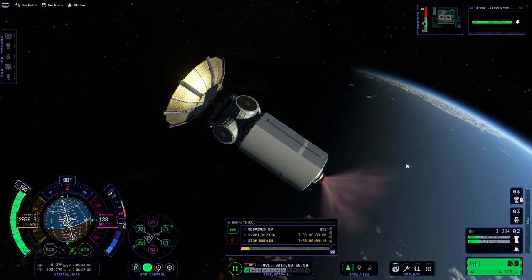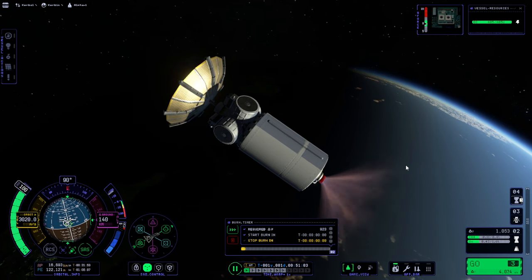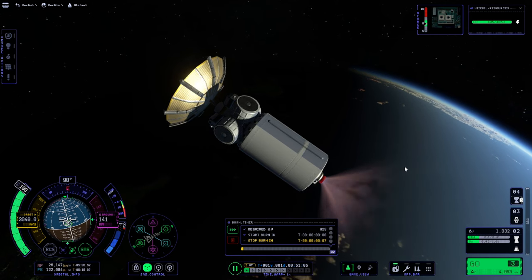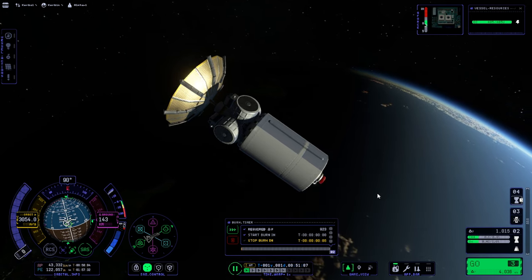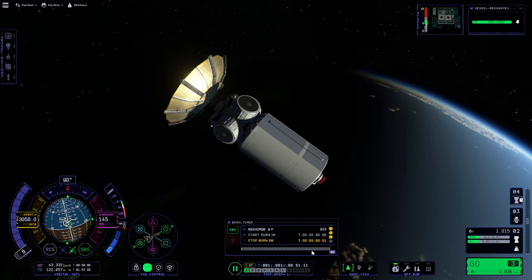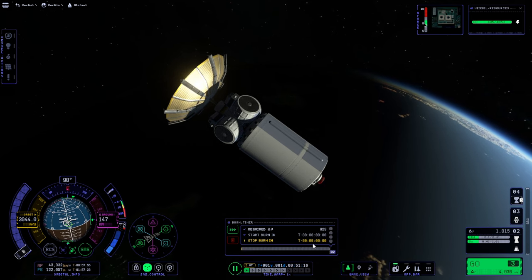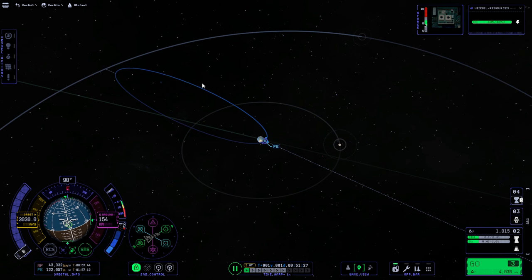Instead, it starts directly at the prograde vector even though we don't have any radial component, and the result is that we have extra radial components. So the whole maneuver node system is a little bit messed up. I stopped it right at the delta-V being depleted, but that was earlier than the lights, so there's a missed timing there, and it resulted in the delta-V line falling short.